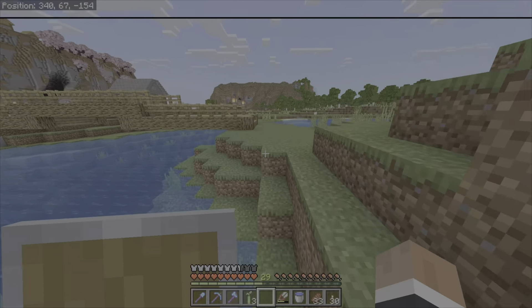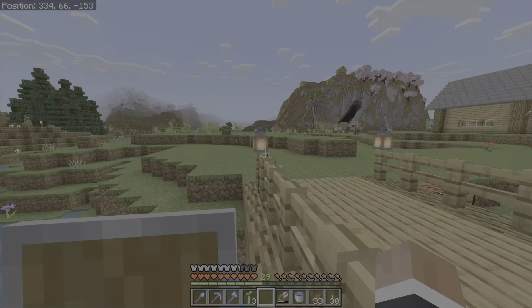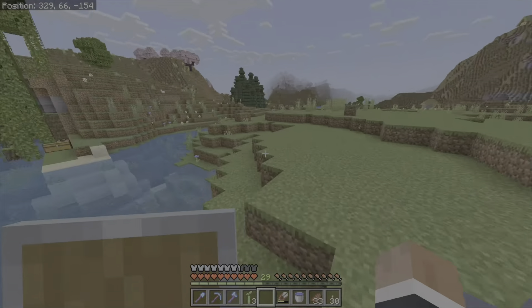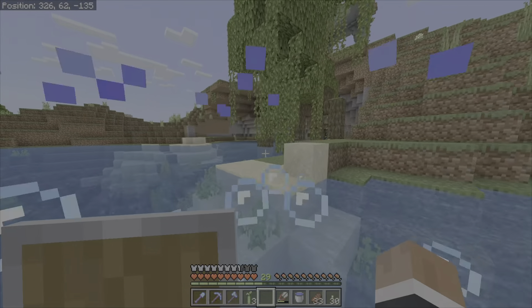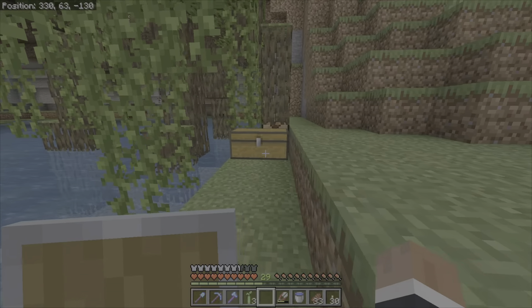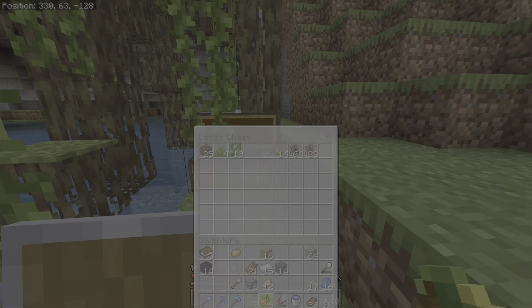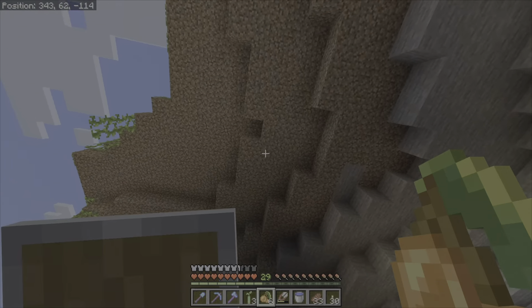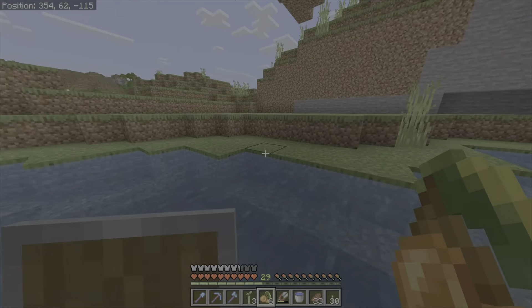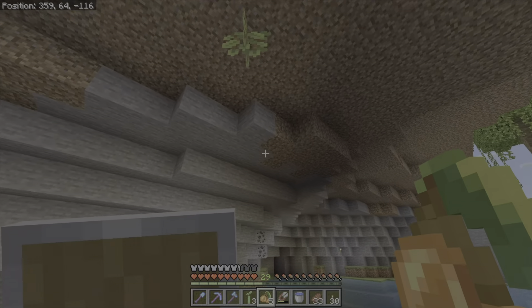I'm gonna try to find some bone meal. Alright, we got one tree to grow — doesn't look that cool but I might just keep it like that. I might need to plant more. I also have some glow berries I'm gonna try to put, and I have extra roots too. That one is not growing — I placed two bone meal and it's not going, so I don't know about that. I wanted it like right there.